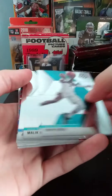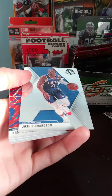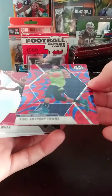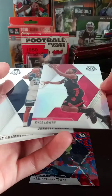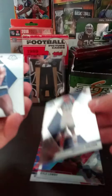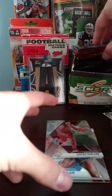You never know out of these Mosaics. We got Malik Terry Rozier, Malik Monk. We got Josh Richardson. We have Carl Anthony Towns. I'm not sure what those are called. And we got a Silver Kyle Lowry, Jarrett Culver, Base Wilt Chamberlain, and a Darius Garland. Pretty disappointing there.